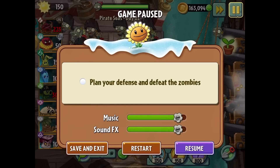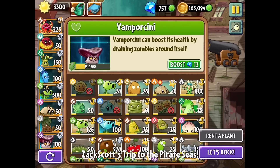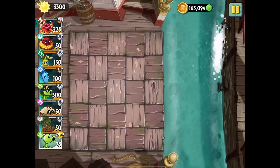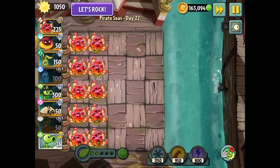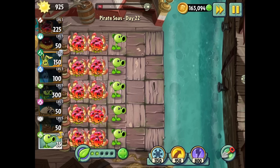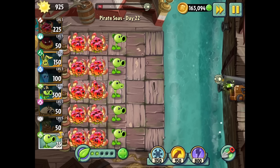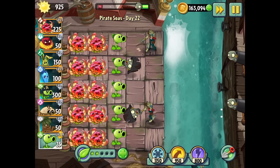Every time I showcase a plant I like to go with just that plant, but this is clearly a plant that cannot last on its own. Let's bring in a single Pea Shooter column and see how they do. The problem is my Pea Shooter is level 19 so it's probably going to shred on its own. I'll do two columns of Boom Berries and one column of Pea Shooter. The Pea Shooter is actually the weakest plant I have right now.